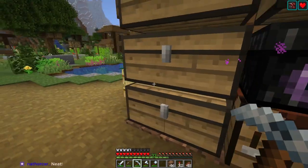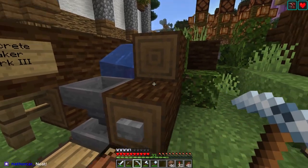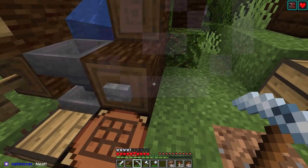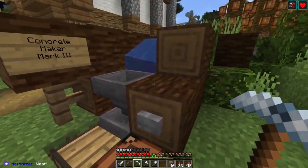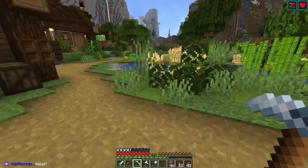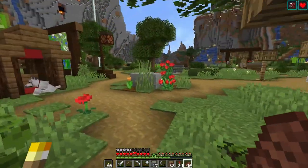I've seen builds where people also have an observer that detects when this breaks, and the observer triggers a dropper, and the dropper gives you another concrete powder, so it's like a constant cycle. But I've never needed anything that industrial. But that's it I think, guys — I need to head off, gonna grab myself some dinner.